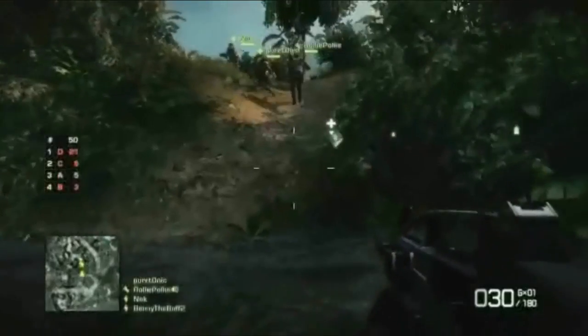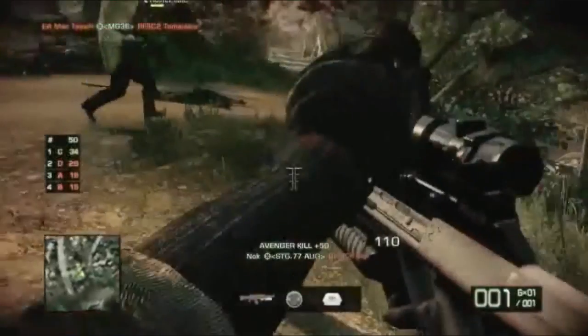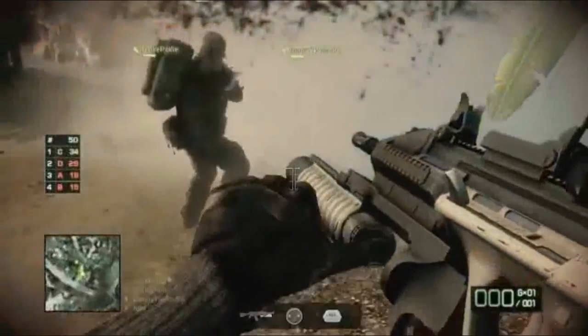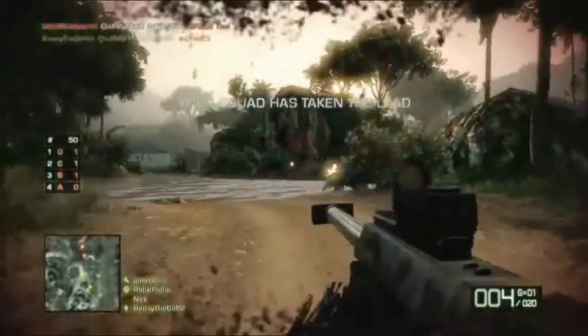Co-operative squad play is key. It's important to stick together and cover each other's backs. All the kit customizations from the other multiplayer game modes are available in Squad Deathmatch, so it's a good idea to have a well balanced squad.